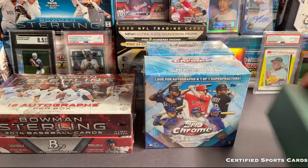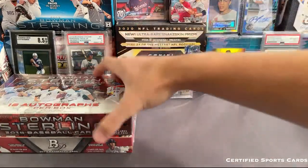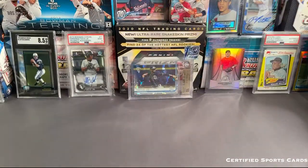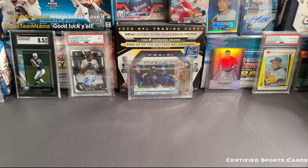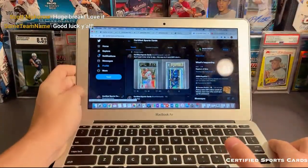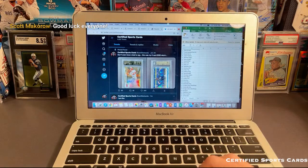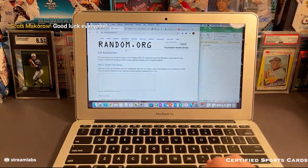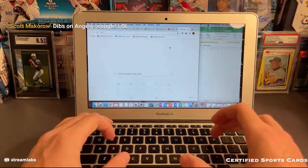I'm going to organize a few things here and then we should be ready to do the team randomization. Good luck to you guys — hopefully we'll pull a Pete Alonzo out of the 2019 Sapphire, that would be pretty fun. Let's go ahead and do the team randomization. Here's everyone that is in the break, from Rob S down to Robert F on the bottom. Dibs on Angels.